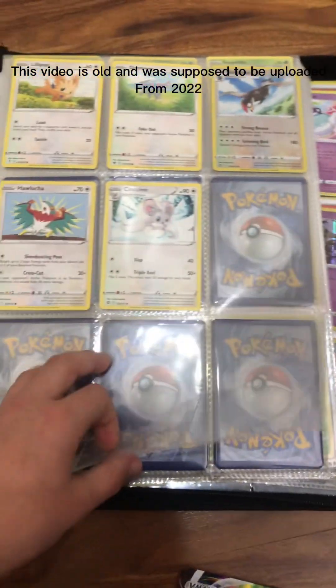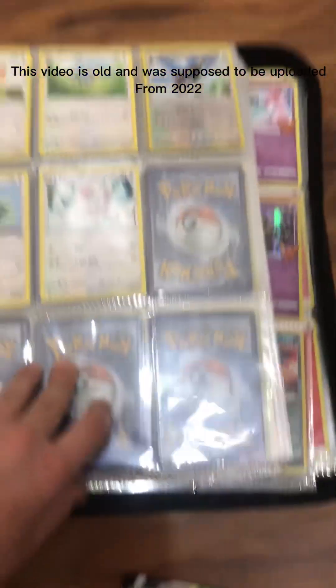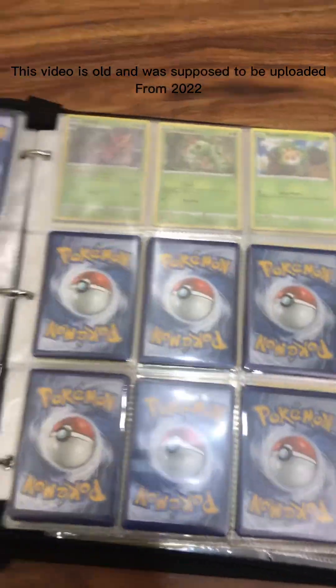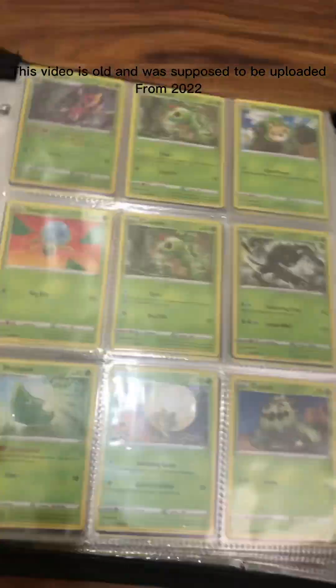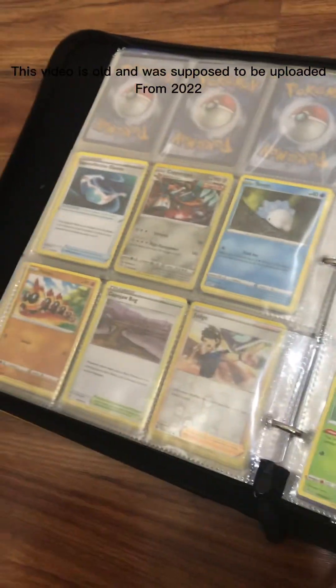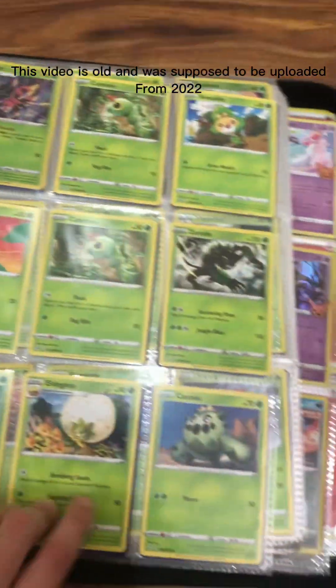I was planning to put the good cards in each type, but then I changed my mind. These I'm also giving away. So these are in case I have extra cards. And these are my grass type.